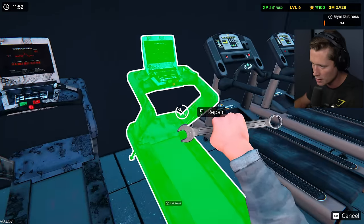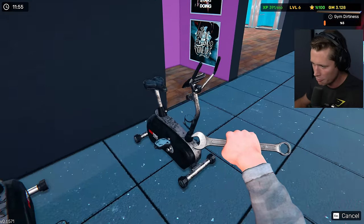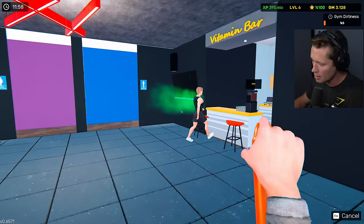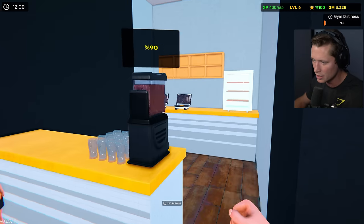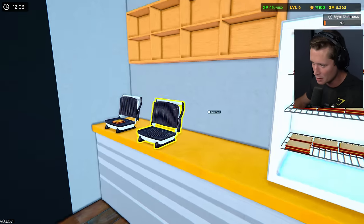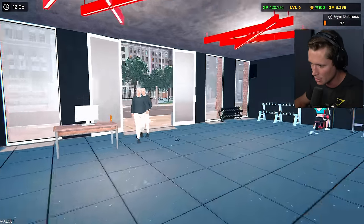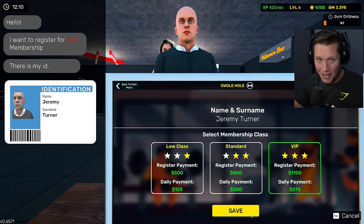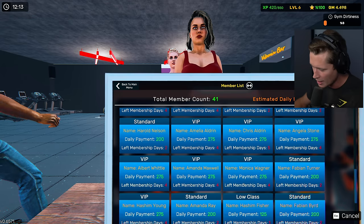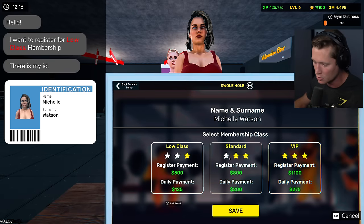Especially some of the higher-traffic items like the treadmills — these are both three-star treadmills but I feel like they fall into a state of disrepair pretty quickly. Looks like we've got a guy with a stench problem — Axe body spray, I'll solve that real quick. I truly think that might be the most horrendous smell on earth — stinky man masked with Axe body spray. VIP membership, that's what I'm talking about! We get $1,100 up front, then he's going to pay us $275 — most memberships go for like three to four days — so that's $2,000-plus total.